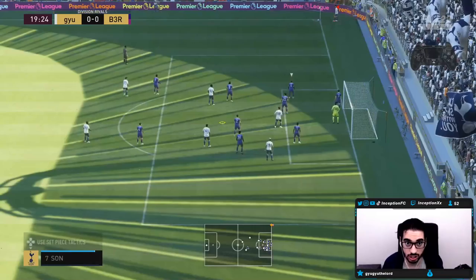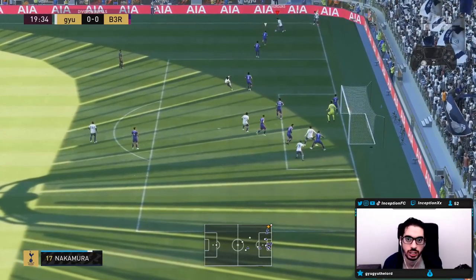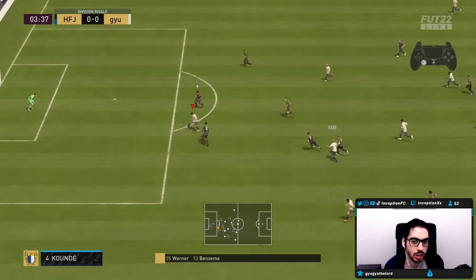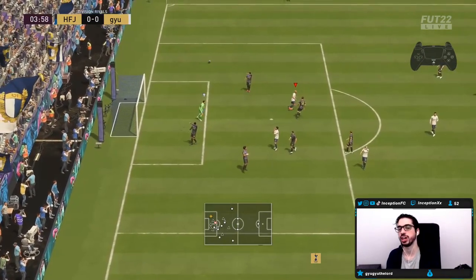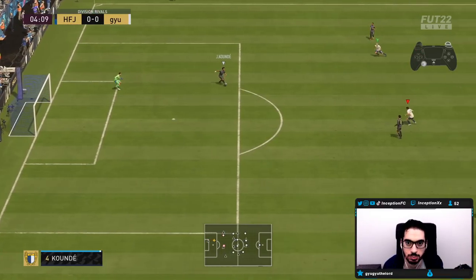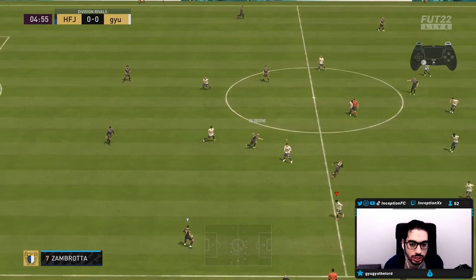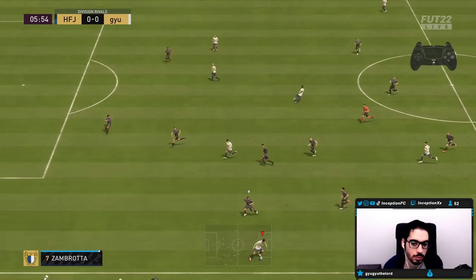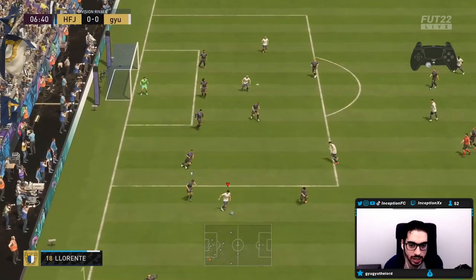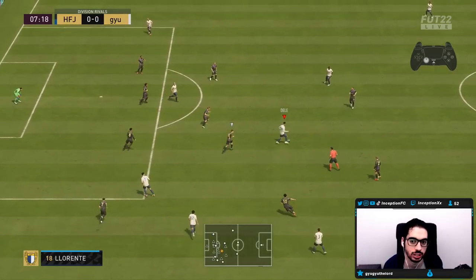His dribbling, honestly, is not that bad. I don't mind it at all, and you know why? Because of the lean body type. Lean body type is actually pretty noticeable so far. He misses that without me timing it, but you're noticing the attacking AI in the card for sure. He's definitely making those runs. I don't mind his dribbling, man. His stats I thought was going to be a little bit more of a problem, but it's actually not because of the lean body type.